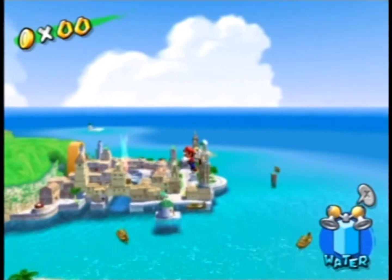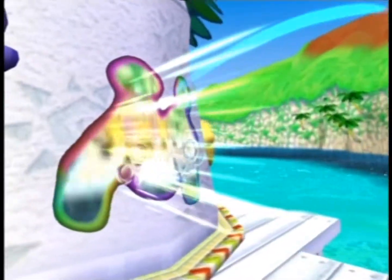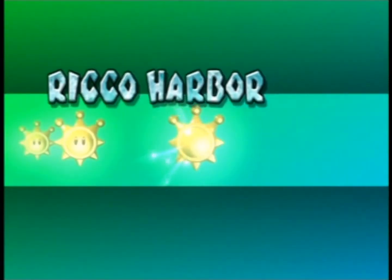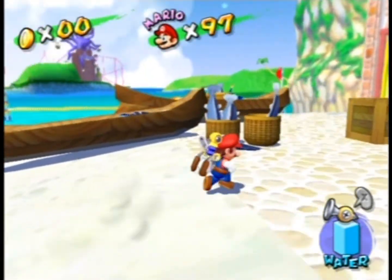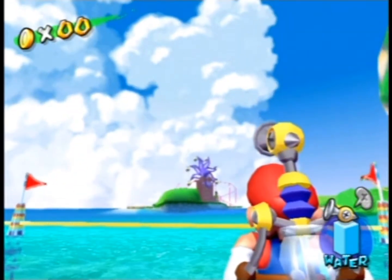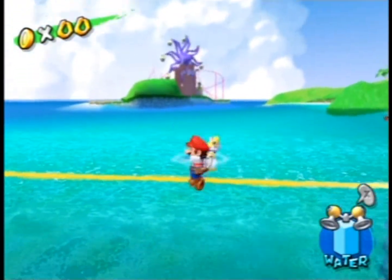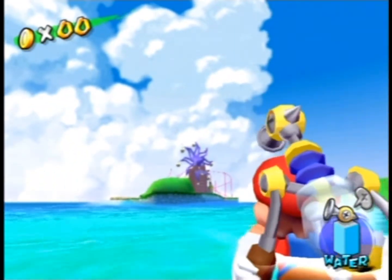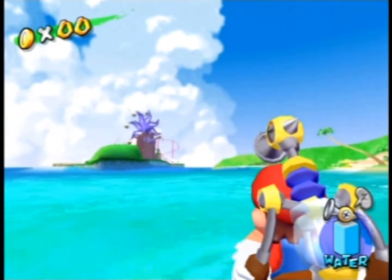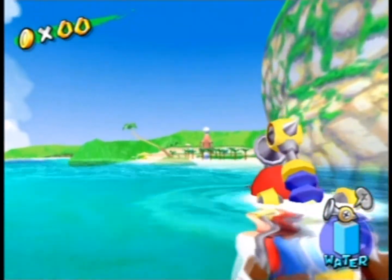In Rico Harbor you can see Pianta Park — the amusement park — and the Ferris wheel turning. Even without the cheat code you can see something wrong if you look closely: the rotating part of the Ferris wheel is actually going through the support tower. This clipping is visible even from the normal Rico Harbor level itself.